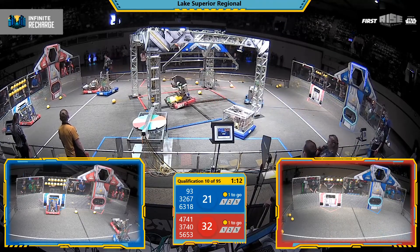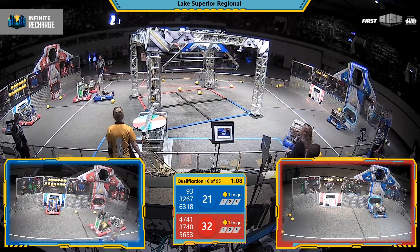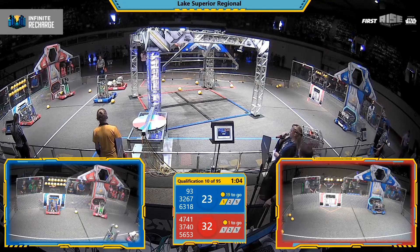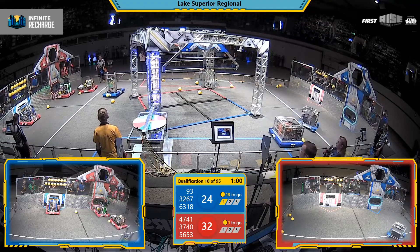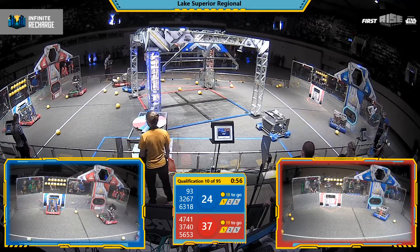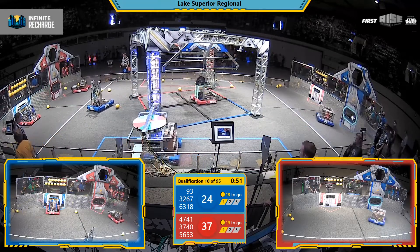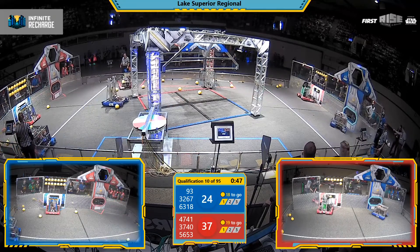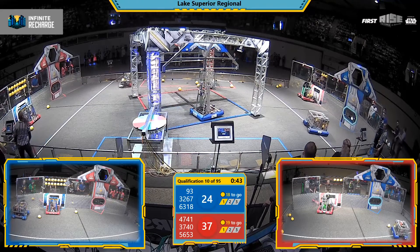Wing Nuts over at the loading zone, trying to get some new power cells. Meanwhile, their teammate, 56-53, is about to add to more of their own power ports. One after another into that top power port. Both teams have now activated stage one and are working on activating stage two. Red Alliance is currently in the lead, 37-24.